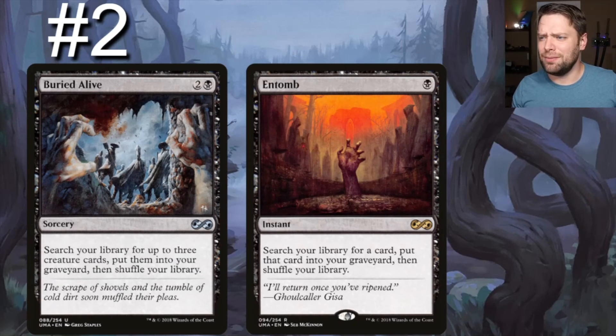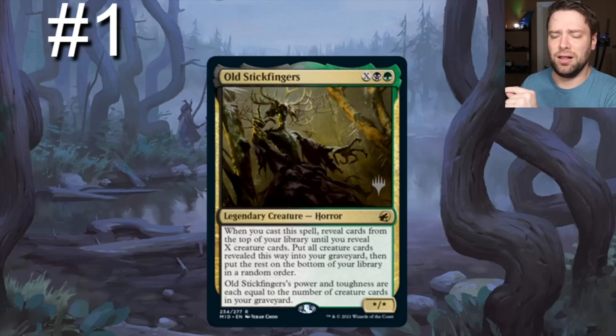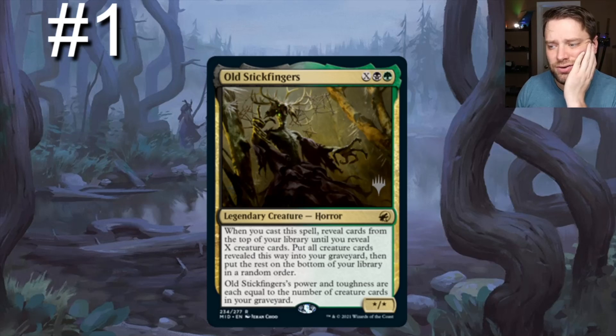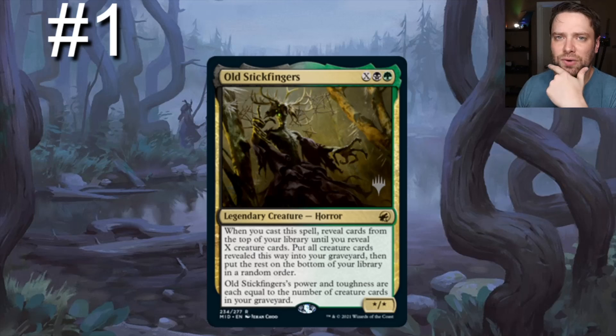Number one on our list — brand new, hot off the presses — is Old Gnawbone, which the speaker calls 'old stick fingers.' It's one green, one black, and X. When you cast this spell, reveal cards from the top of your library until you reveal X creature cards, put all those creature cards into your graveyard, then put the rest on the bottom in random order. If you cast this for six you're going to get so much value. Its power and toughness are each equal to the number of creature cards in your graveyard.